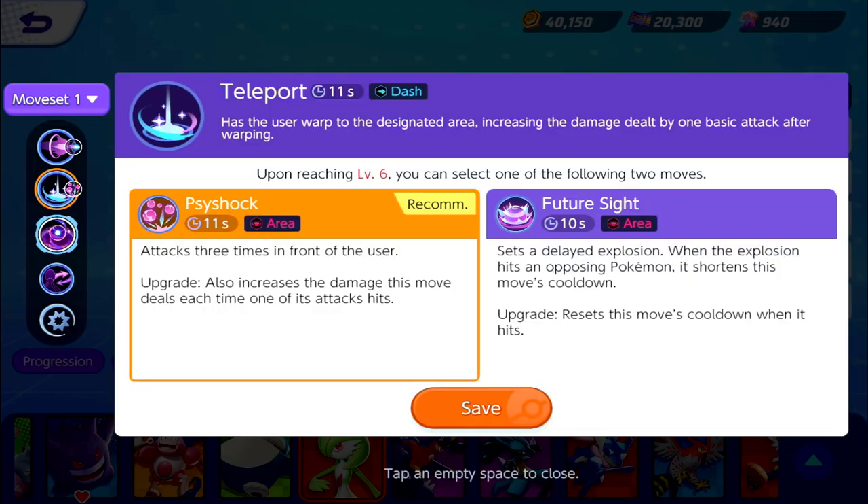For our other abilities, we have Teleport, which is a dash — the user warps to a designated area, increasing the damage dealt by one basic attack after warping. Upon level six, you can choose Psyshock or Future Sight. Psyshock attacks three times in front of the user, and the upgrade increases damage each time it hits. Future Sight sets a delayed explosion; when it hits an opposing Pokémon it shortens the move's cooldown, and the upgrade resets the cooldown entirely. I like Future Sight a lot more than Psyshock.